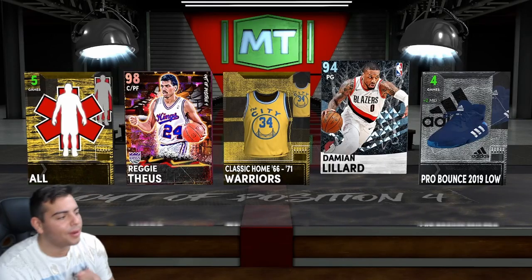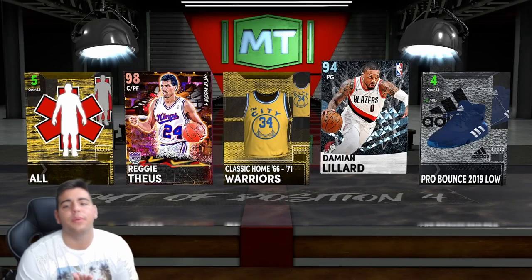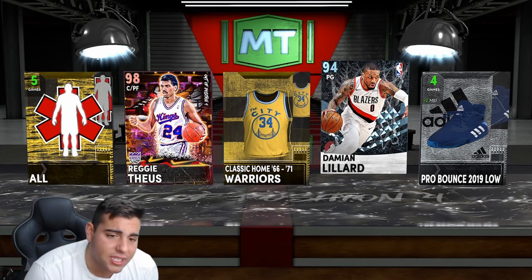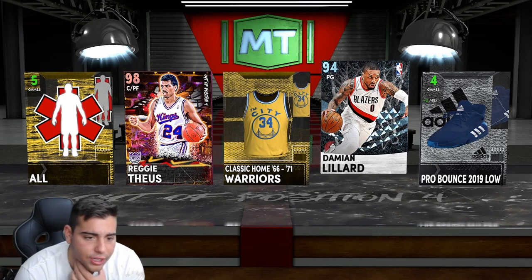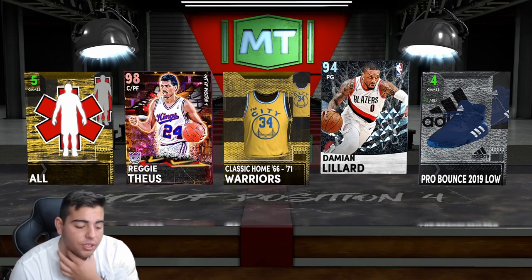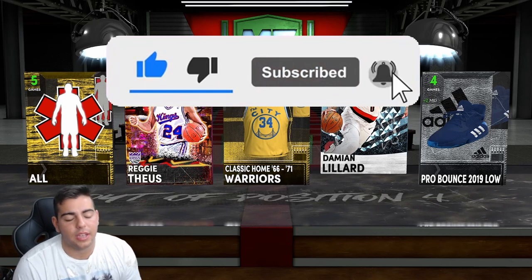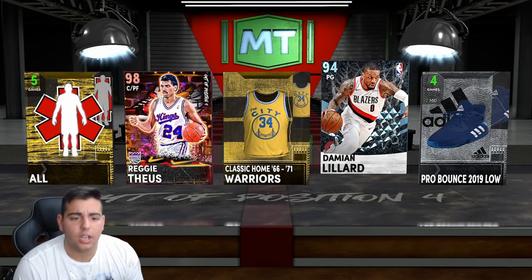Yo, what's good YouTube? It's your boy Bugs back on another NBA 2K21 MyTeam video. Today we're starting off this video with probably my best out-of-position 4 pack out of like 400k. I'm gonna literally just tell you one thing — these packs are absolute ass. Do not pop these packs. They are straight cheats.